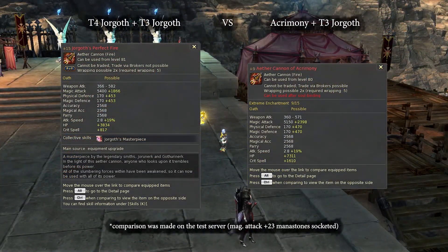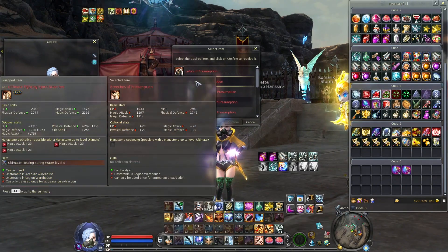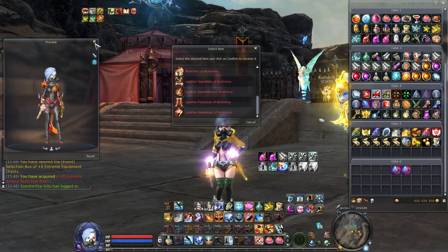And in terms of stats, it's not that really bad compared with plus 9 extreme equipment. Sorry, with plus 9 extreme cannon. The cannon of acrimony I'm talking about. So I'm gonna pick armor. By the way, this skin looks ugly. It's the old skin from 4.0. Strife gear.